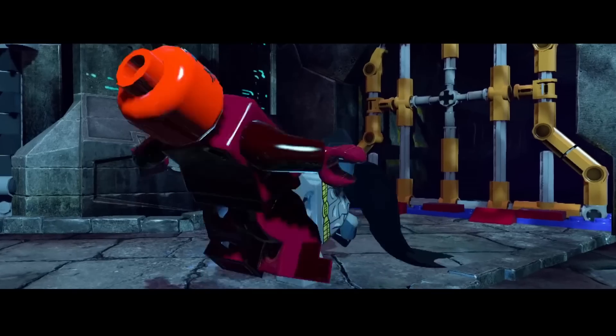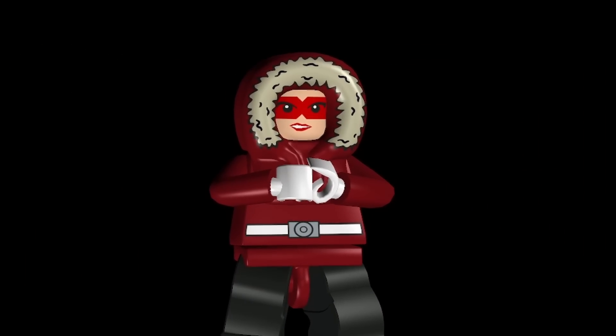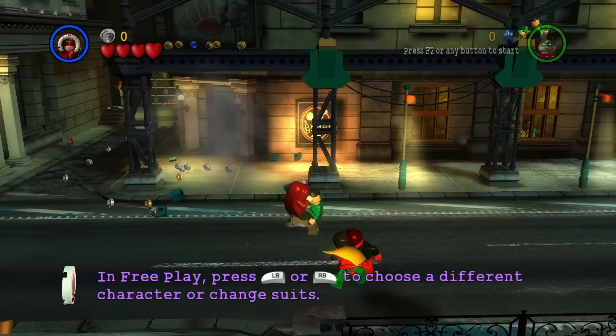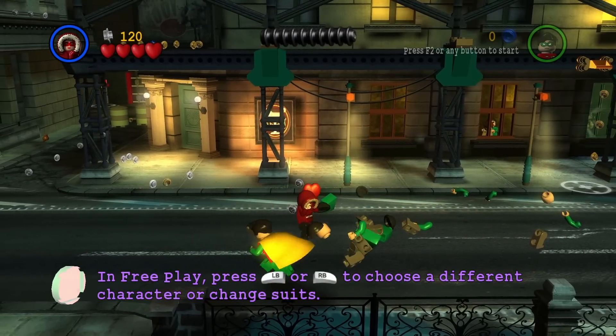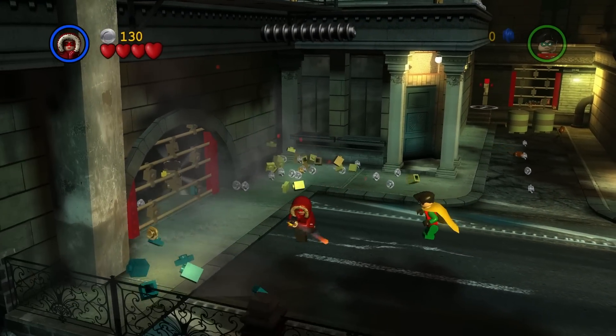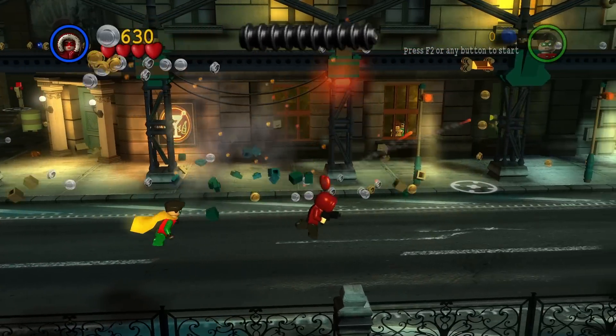We're going to run through all of them here today, so let me know if you like any of these designs. We kick things off with Freeze Girl in the red attire. Playing as the henchmen of the different villains within the game is nothing new, so this is not really all that surprising — yet another variant of the henchmen is available to play as in Lego Batman.